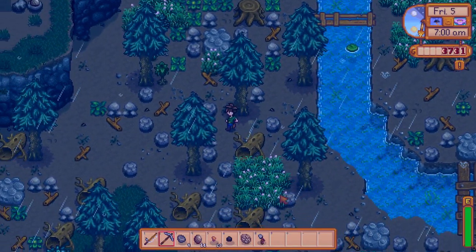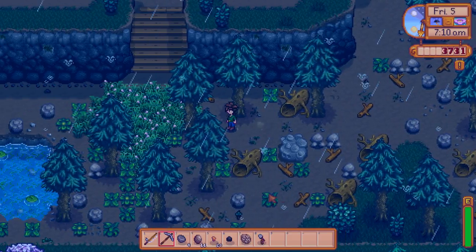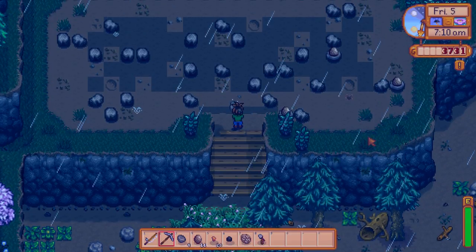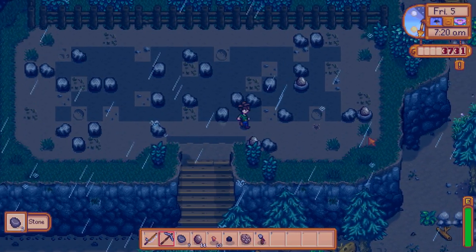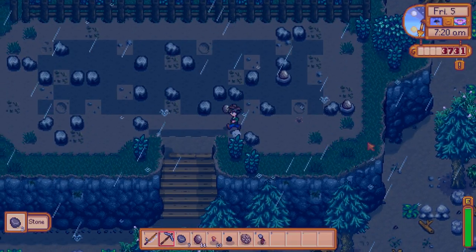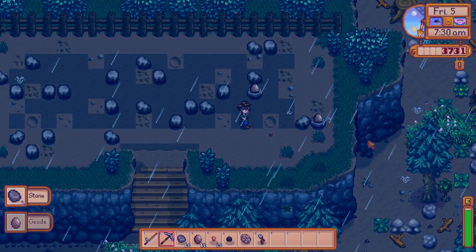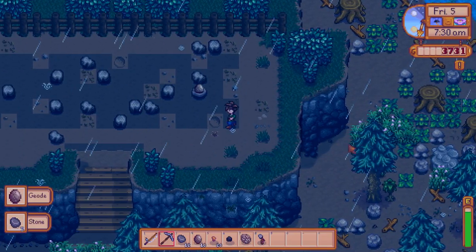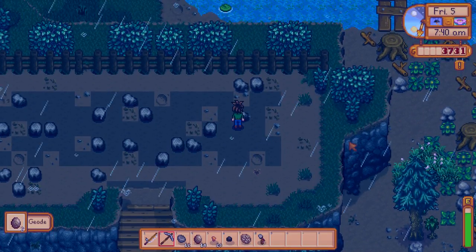We have a few paths to take here — we can go check the mines real quick. Actually we're gonna use the mines and grab geodes too, might as well. We're gonna go to the museum to donate. We are gonna lose some fishing time today, but that's okay — I need a little bit of variety. I should've grabbed my hoe — I didn't, bad deal.